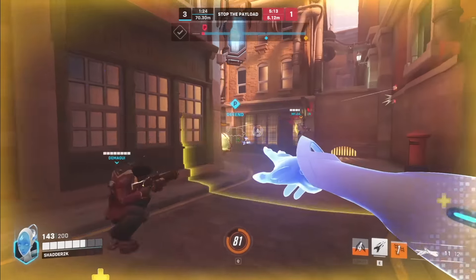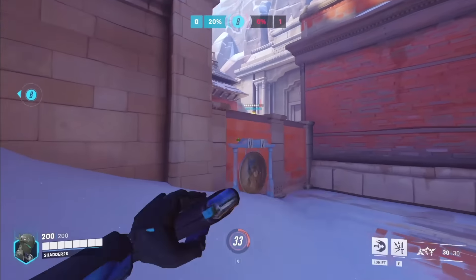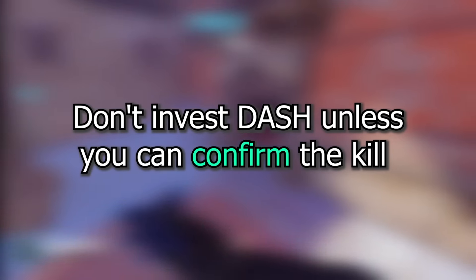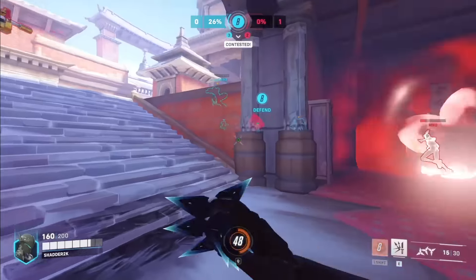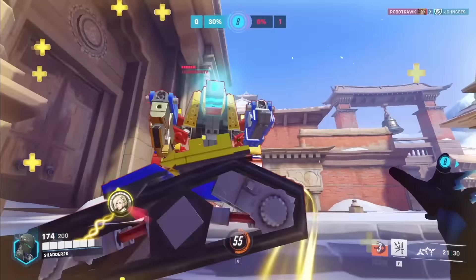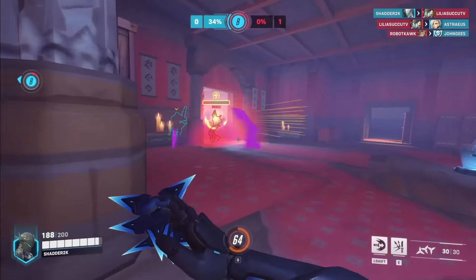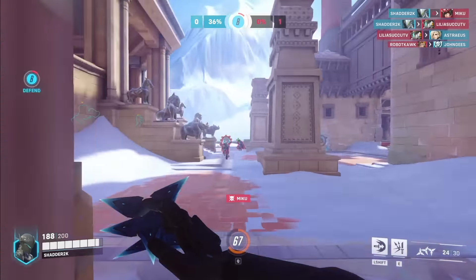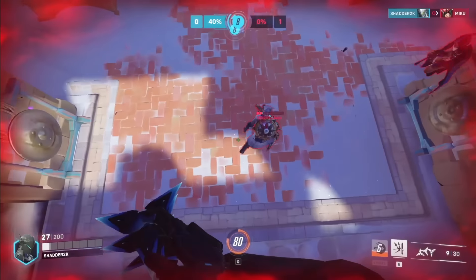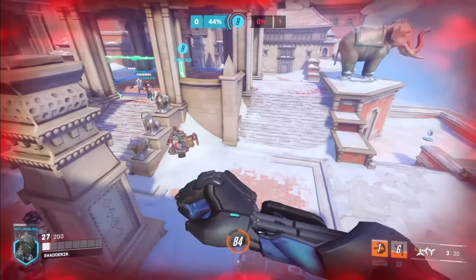Speaking of Genji, one of the biggest things you need to do is make sure you're not dashing into the enemy team without the ability to confirm a kill. Every single dash doesn't need to kill someone — it just needs to put you in a position where it's very likely you can get that kill. Also think about wall climbs as a potential way to get out. Don't invest unless you're pretty likely to get that kill or get someone weak enough to finish off — that gives you the means to escape. Otherwise, you're going to get stranded in the enemy team.